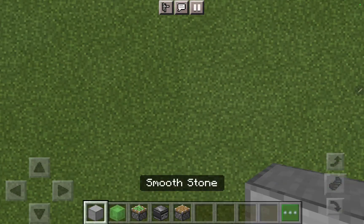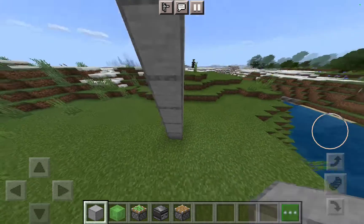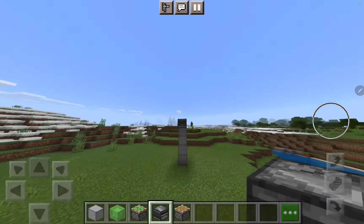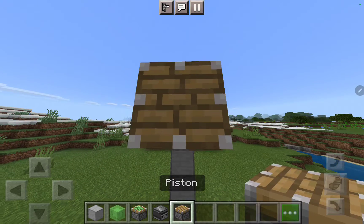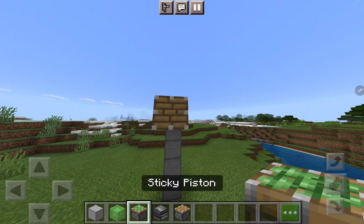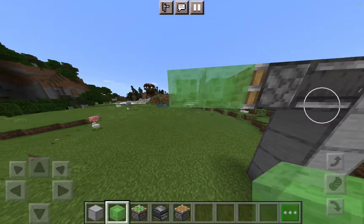I'm going to show you how to make a car. What you need to do is place the light side — it needs to go this way — then place a normal piston like this, then place two slime blocks.